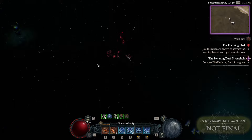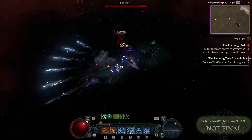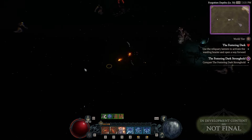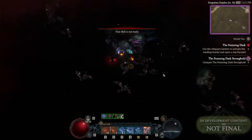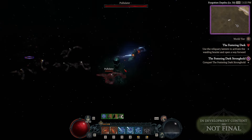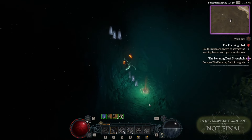Hi guys. I am Ana and here is for you the Darkness. Recently, the Spiritborn — the new class in Diablo 4 — was revealed. And during this big reveal, we also saw the new region, the jungle, where we will be playing in the Vessel of Hatred expansion. And in this region, we saw two strongholds. One of them is the Festering Dark — this one.